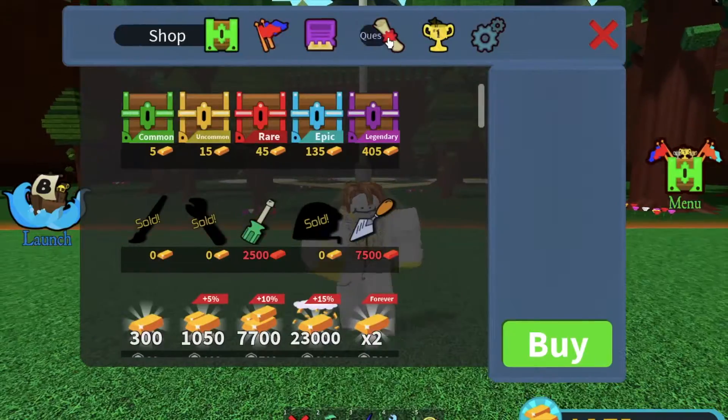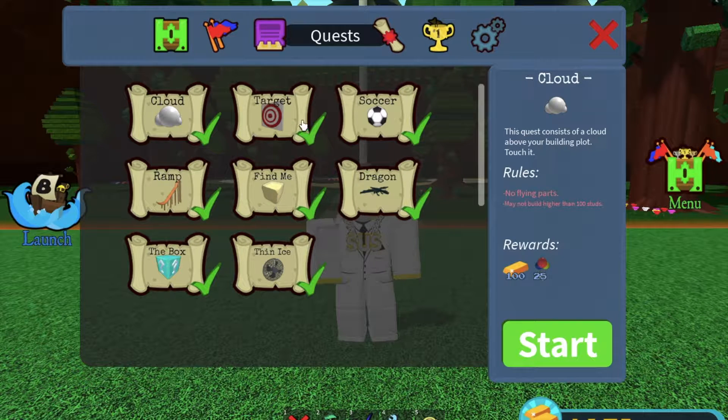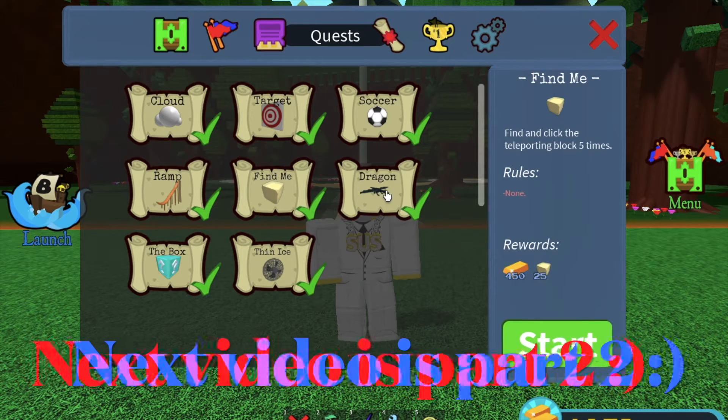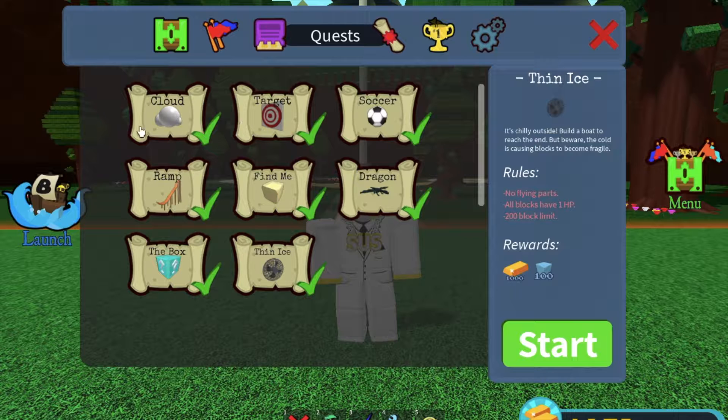Today I'm going to be showing you how to do all the quests and build what for treasure. The first one we're going to be doing is the cloud quests, and then the other three: target, stalker, and ramp. And then in the next video I'm going to be doing find me, dragon, the box, and thin ice. I will leave the second video in the description for the first one, along with the timestamps in this video for each one.